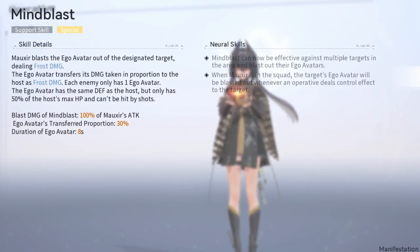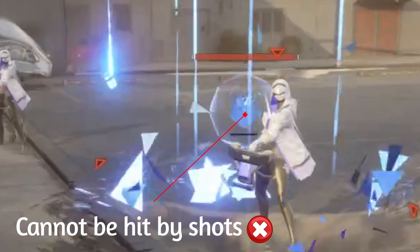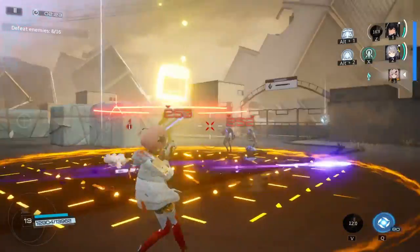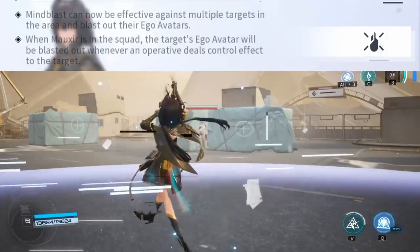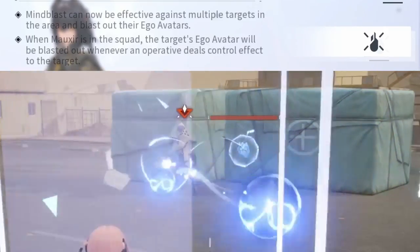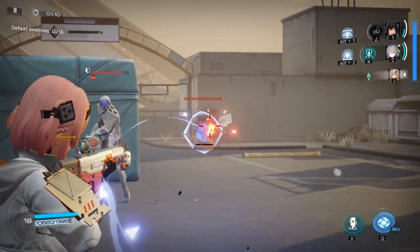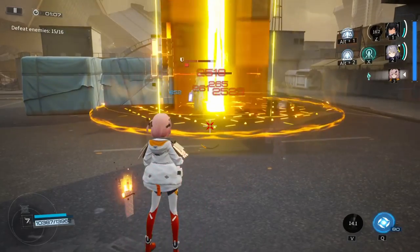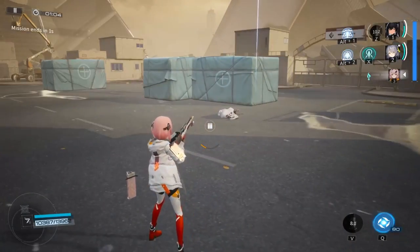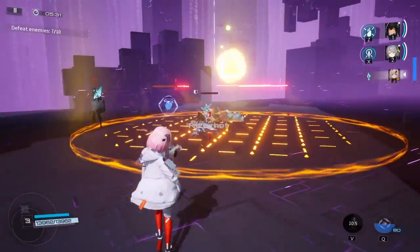Maxxer's support skill Mind Blast will work out blue avatar orbs from targets. These orbs cannot be hit by shots, but can be hit by skills. They also will have 50% of the host's max HP. When upgraded by neuron skills, Mind Blast produces more orbs against multiple targets, and will automatically proc whenever a character inflicts a control effect. This skill is best used with other characters that can deal AOE damage. This allows the host to be damaged through two separate instances of damage at once. Mind Blast is very effective against multiple targets and can augment any crowd control or AOE ability.